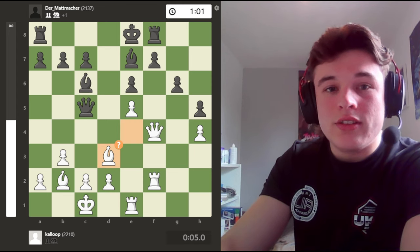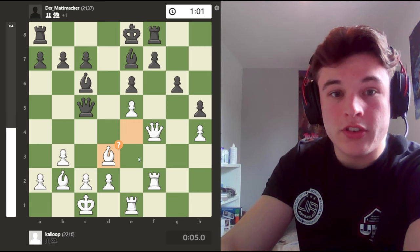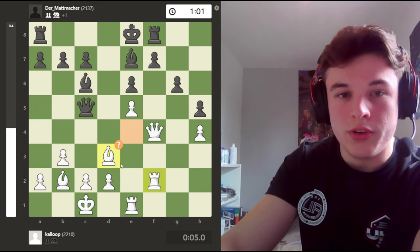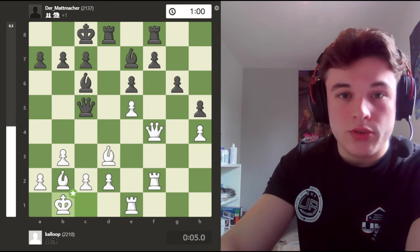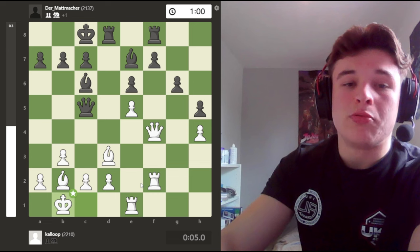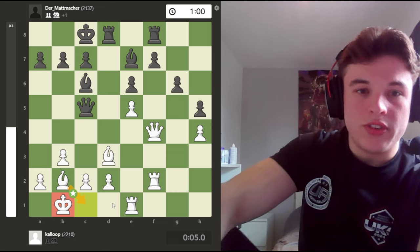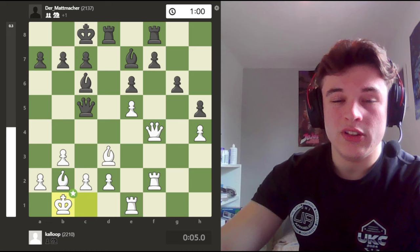I decide to play Bd3 to avoid the trade of bishops. And my bishop is kind of protecting the king quite well - it supports the c2 pawn and closes off the d-file. My opponent castles. King b1, which is because of the previous problems I mentioned about back rank mates with my king on c1. On b1 I always have Bc1 to protect. So it's a good move.